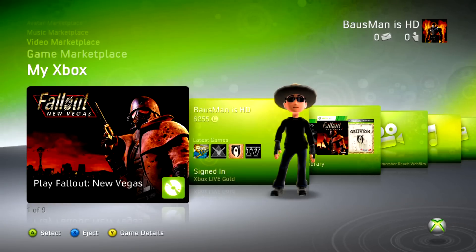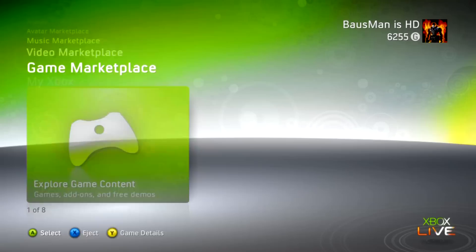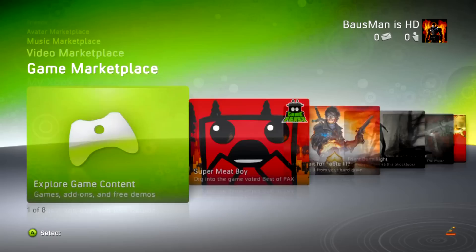Hey guys, what's up? Bossman here, and today I'm going to be showing you a pretty neat glitch in Fallout 3. It's going to let you get to the max level in about 10 minutes.